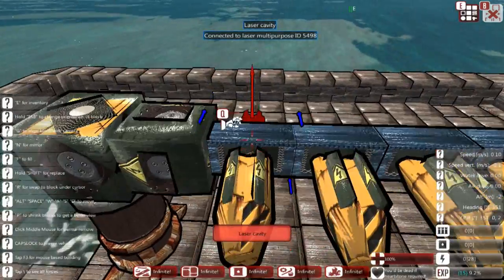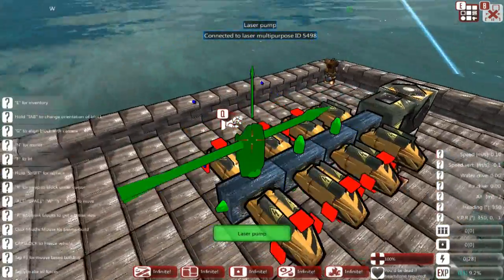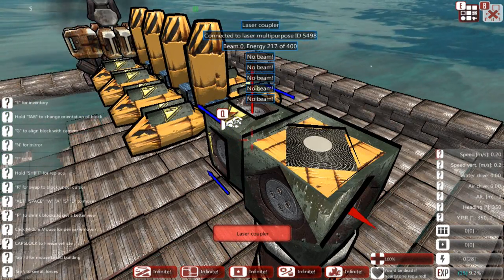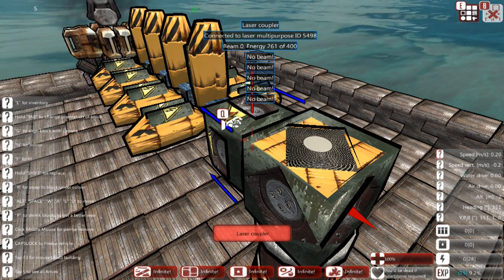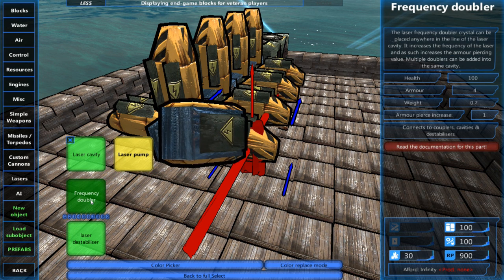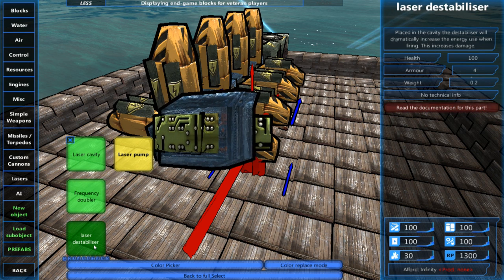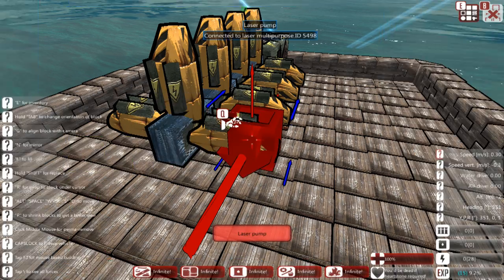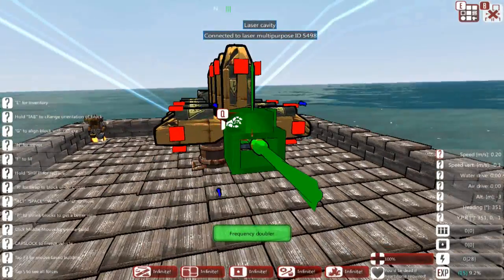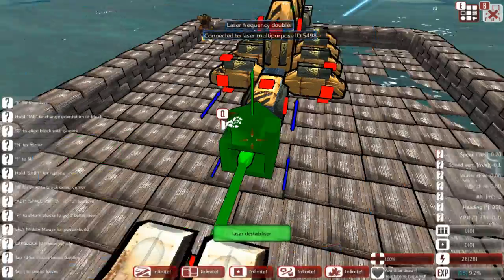The more pumps you put on the cavities, the faster they will charge. We can also do placement on top as well. Now we can see it's charging — it was at zero of 400, now it's at around 250 of 400 and climbing. There are also a couple of modifiers you can place on the cavity series: a frequency doubler, which increases the armor-piercing value of your laser, and a laser destabilizer, which increases overall damage at the cost of consuming more energy. The orientation is again very important — the forward facing must face the cavity in front of it.